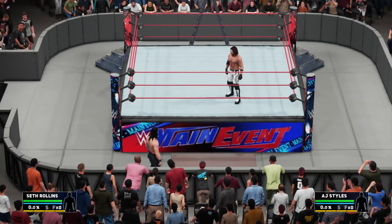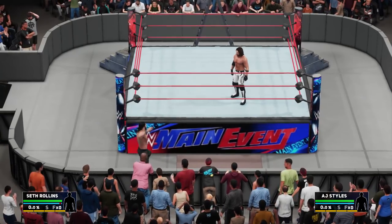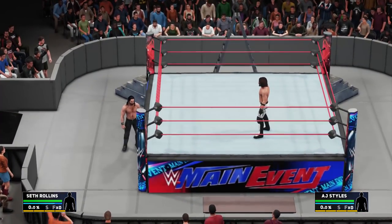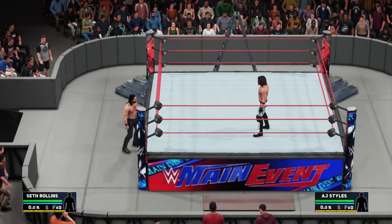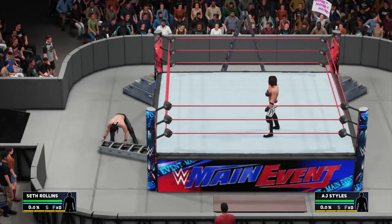Alright y'all, welcome back to another tutorial video on how to pick up objects from under the ring. Go as close to the ring as possible, then press L1 and R1. If you're on Xbox, that's right bumper and left bumper, and you'll be able to grab items from underneath the ring.